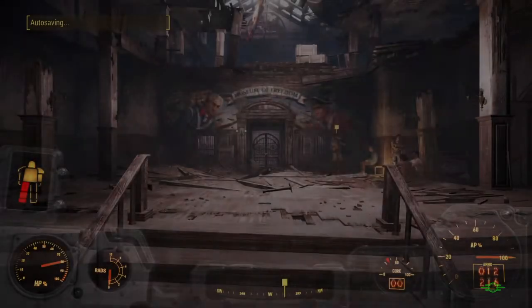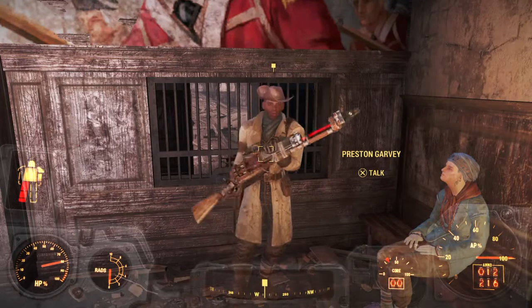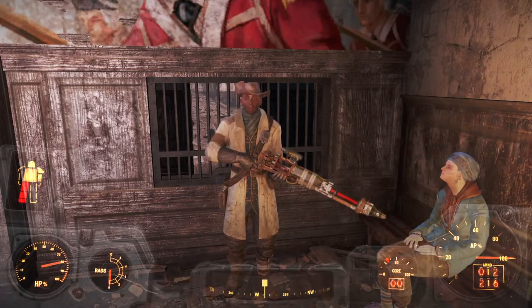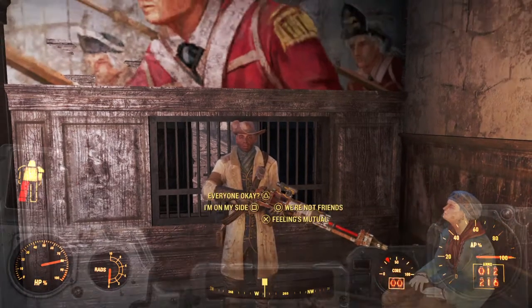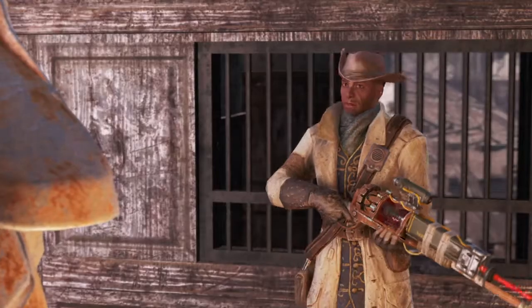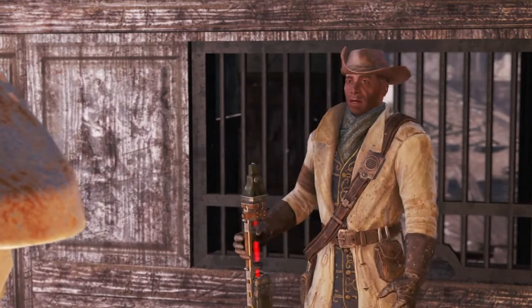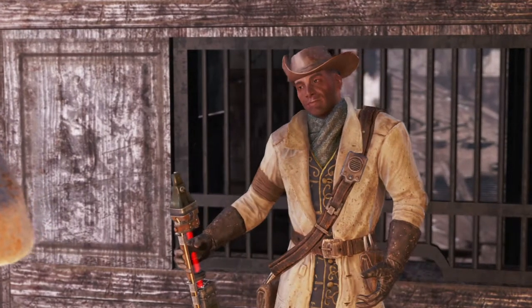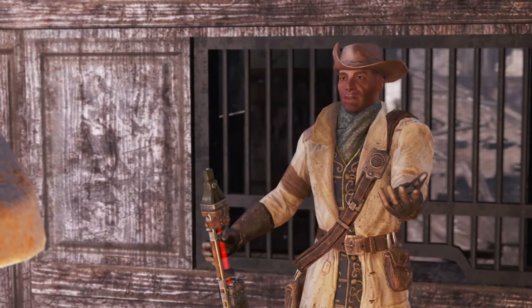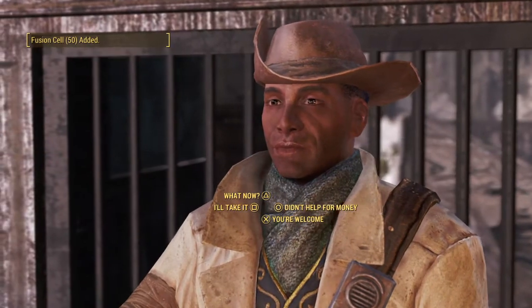These loading screens — I'd like it if even on the small ones they gave you tips and hints like the previous Fallout games did, but that's just a minor issue. Now if any of you played Fallout Shelter, this is Preston Garvey — he's one of the limited edition characters you can get in your lunchboxes. I was fortunate enough to get him, Three Dog, and two Eulogy Jones. I have no idea why I have two Eulogy Jones, but I do.